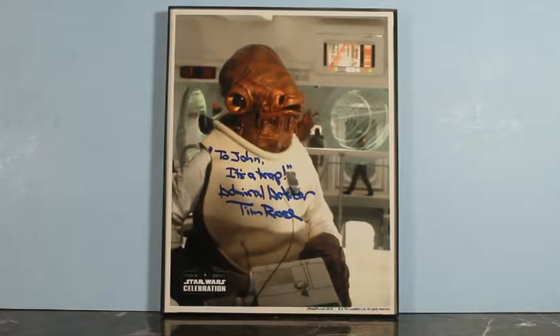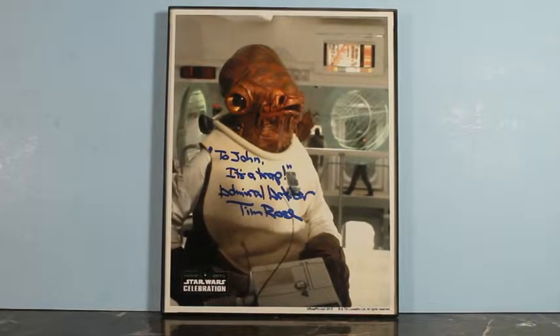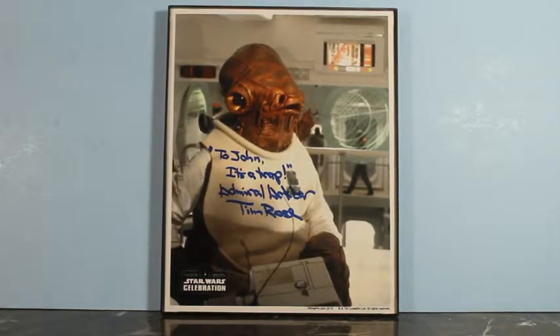The Emperor's made a critical error and the time for our attack has come. The data brought to us by the Bothan spies pinpoint the exact location of the Emperor's new battle station. We also know that the weapon systems of this Death Star are not yet operational. With the Imperial fleet spread throughout the galaxy in a vain effort to engage us, it is relatively unprotected. But most important of all, we've learned that the Emperor himself is personally overseeing the final stages of the construction of this Death Star. Many Bothans died to bring us this information. Admiral Ackbar...